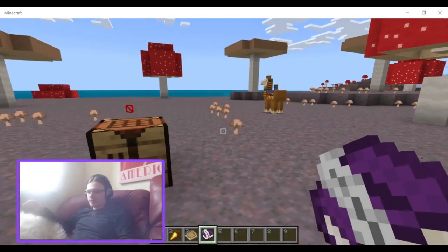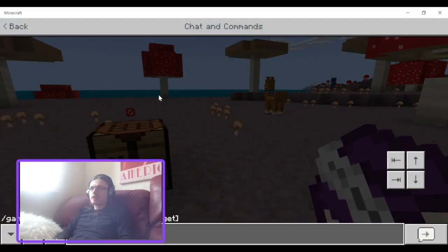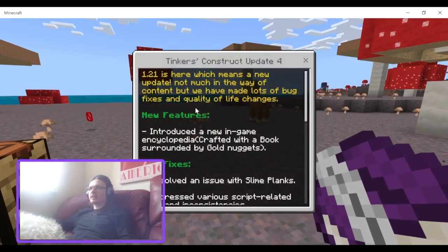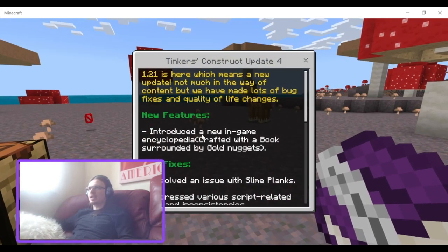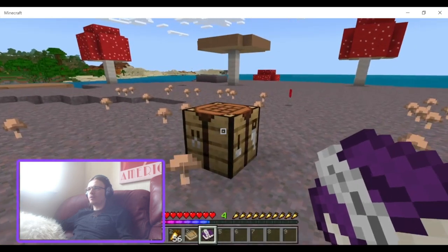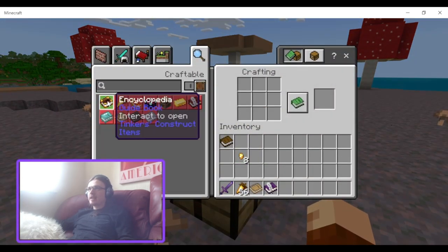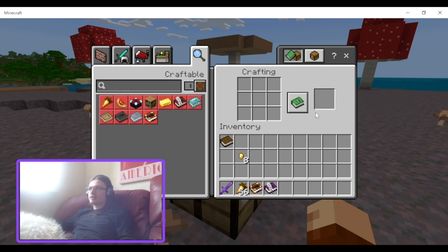So let me just go into game mode 0. The first thing in this update is it introduced a new in-game encyclopedia, crafted with a book surrounded by gold mugs. There it is. It's called Encyclopedia Interactive Open.